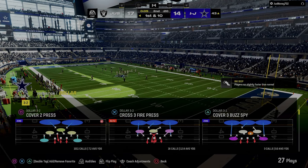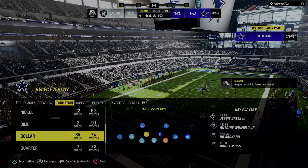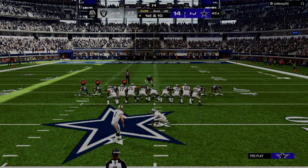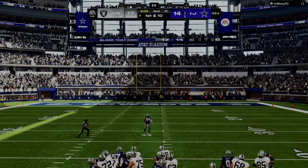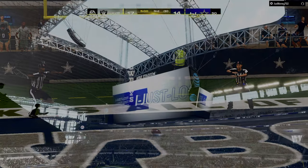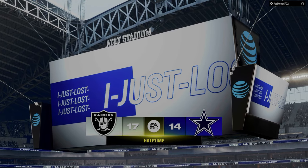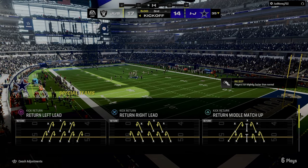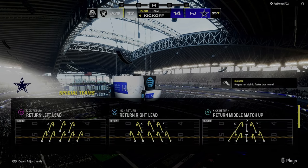That has kind of started to affect how I'm thinking through things. For example, let's say you have a money play that you want to run — it could be double corner, it could be anything. What you have to ask yourself is: how are they going to stop this? What are they practically going to have to do to actually defend you? That's the question you have to ask.